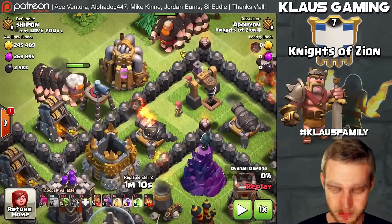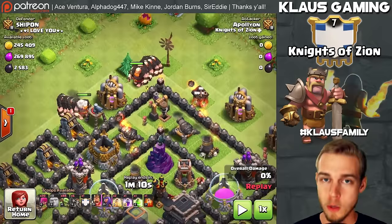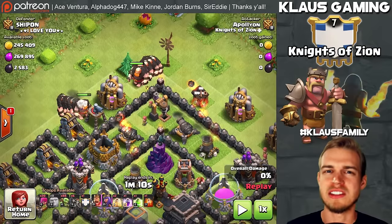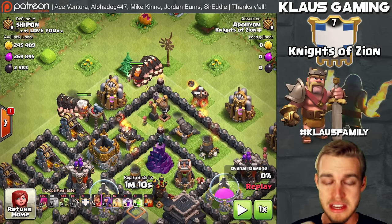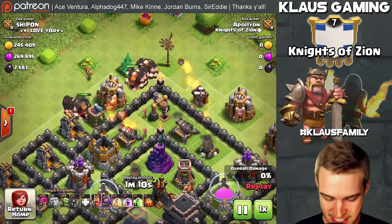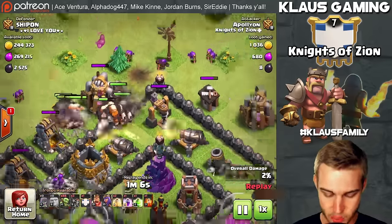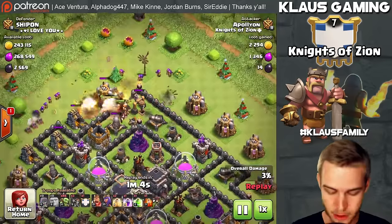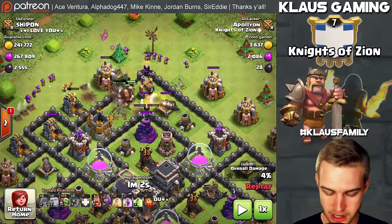Because the Sweeper is on the outside of the base, the Giants are going to go to that, but I like to deploy them in two different groups to keep everything separated, with all the splash damage targeting those two groups of Giants, and then sneak in some Wall Breakers in between. Since that Sweeper was in the way, it almost caused a fail with our Wall Breakers, but luckily it didn't.